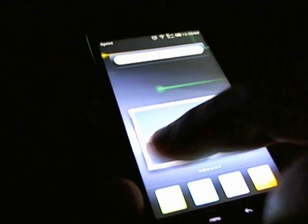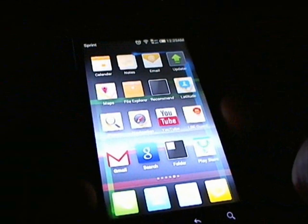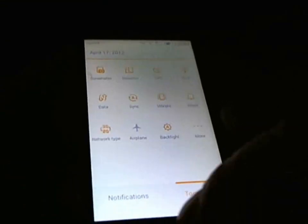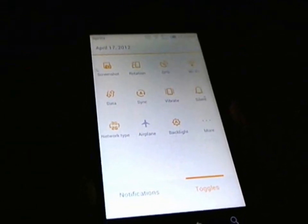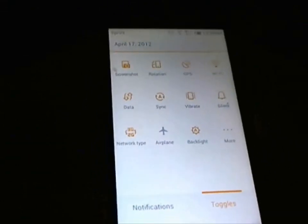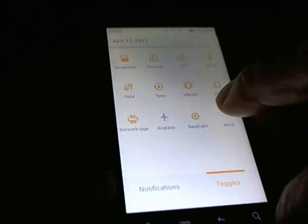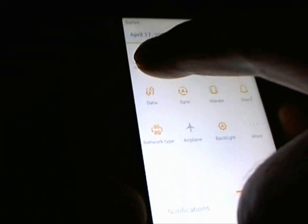Some widgets, some big icon widgets you can add on to it, and then you have your regular size icons. The drop-down menu screen has the notification and the toggle switch, which I've seen on some previous MIUI ROMs. And here you have the screenshot.